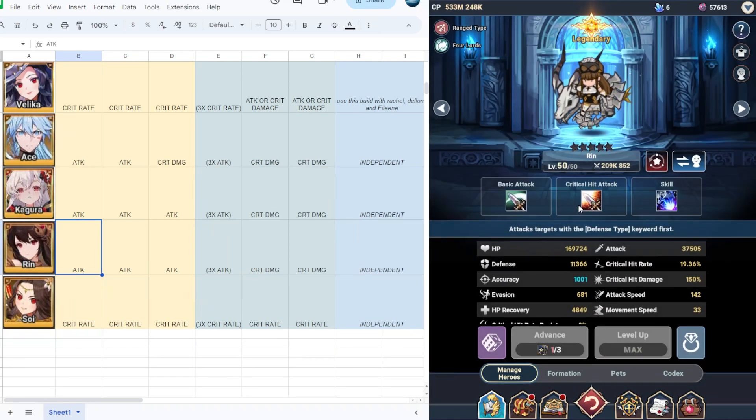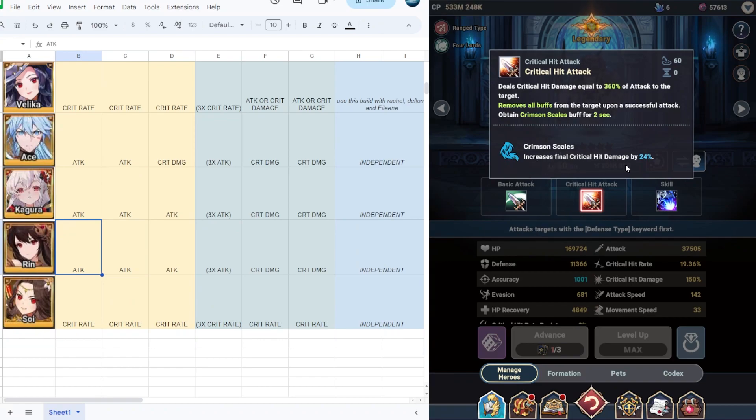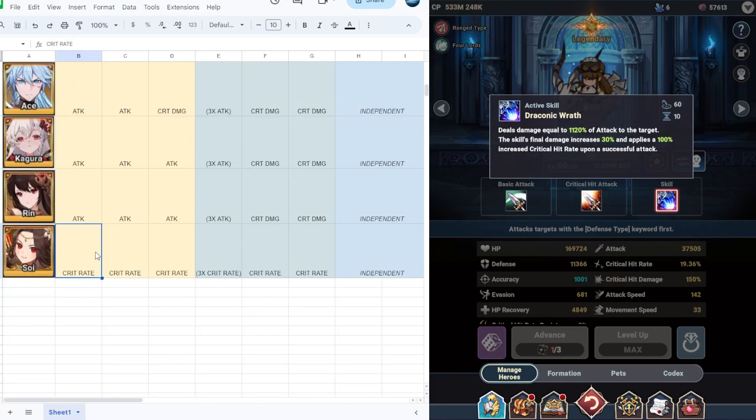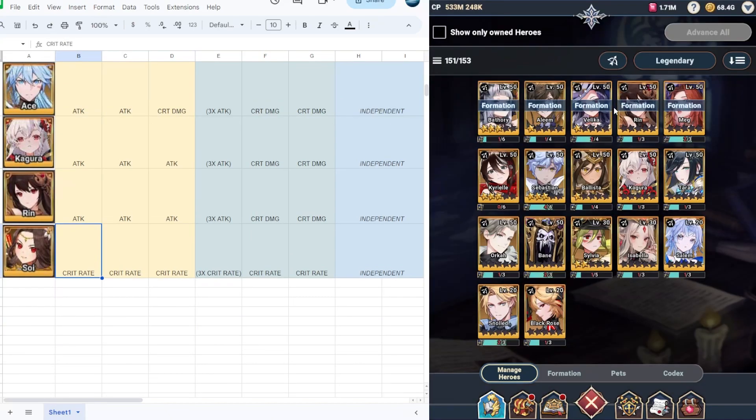Next we have Rin, a four-lords hero. She has Crimson Scales which increases critical hit damage by 24 and can remove all buffs from the target. She also deals damage equal to 1120% of attack to the target, the skill's final damage increases by 30%, and applies 100% increased crit hit rate upon successful attack. Rin is an independent hero — at level 1 to 45 put full attack; at level 50 three times or full attack is still viable. At five stars combine with crit damage; at one star you can use two times attack and one crit damage.